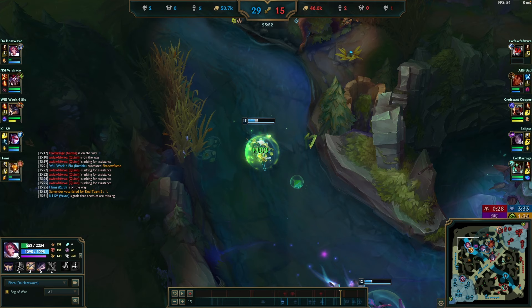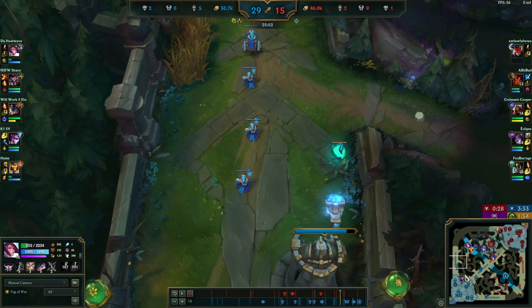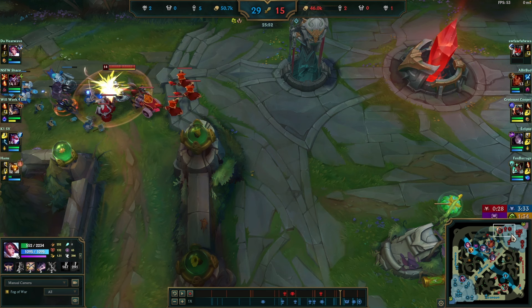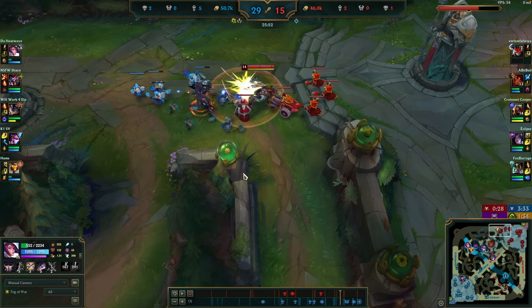Your goal as Fiora after around 15 to 20 minutes is to apply as much pressure in the side lane as possible, steal jungle camps, and rotate to flank into fights as needed. If you don't have Teleport, make sure you're present at objectives like Dragon and Baron — walk there, and use Teleport for split-push plays when needed. Push lanes with Hydra and Goredrink together so you can easily clear waves and continue to outfarm. Nobody should be able to duel you when you have those items and you're ahead in levels.